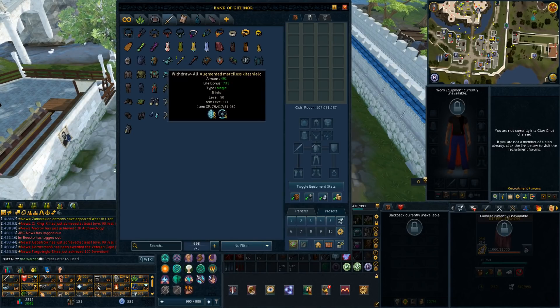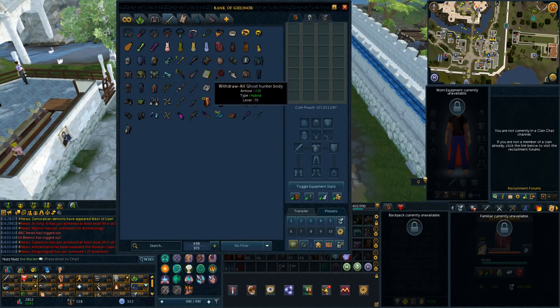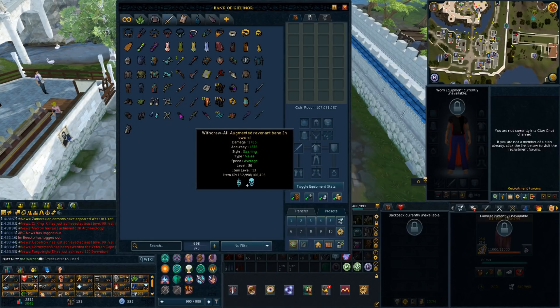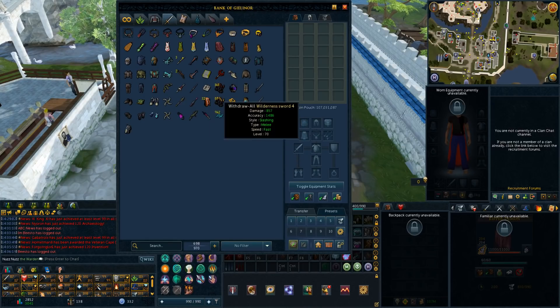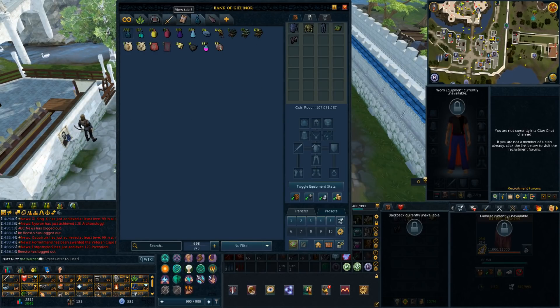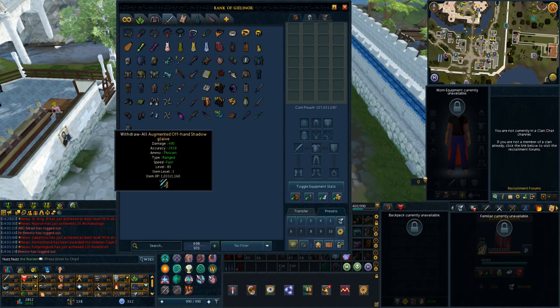We have our shield here, some random stuff like laceration boots, death touch bracelet, adrenaline urn. Then here's kind of my rev gear: drop enhancers, ghost hunter, and revenant two-handed sword which is what I use when I go to revs. Then just some random stuff like enhanced Excalibur and elder rune for when I bonfire, and a slayer helmet. This is basically how my gear tab is — I can just take stuff out and put it back in and it's pretty simple. I'm so glad they added placeholders because trying to have a gear tab without placeholders was just so annoying back in the day.